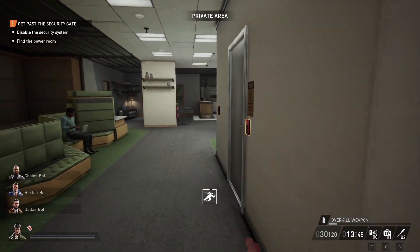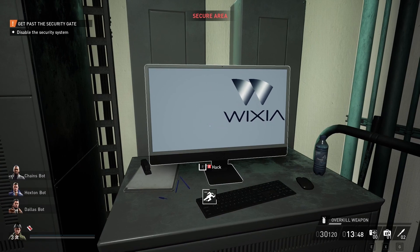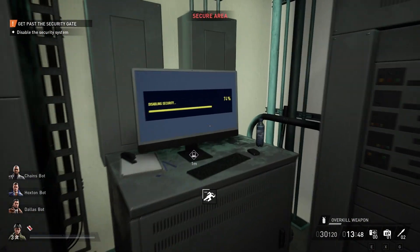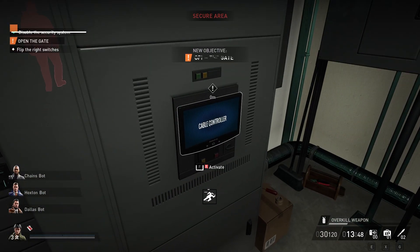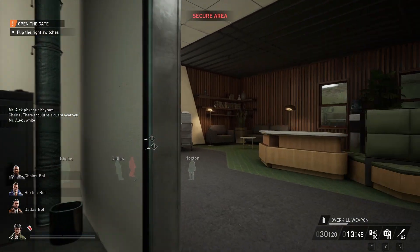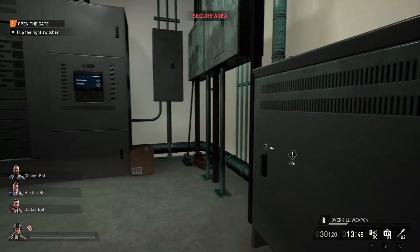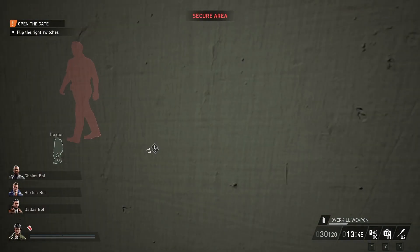I grab some Rush, open the door to the server room, and do the hack. In this instance I get the white color, which I write down. I don't actually have to do that because I'm playing solo, but it's a good habit in case you're playing with others — or maybe I get distracted and forget it, so I have it at all times.